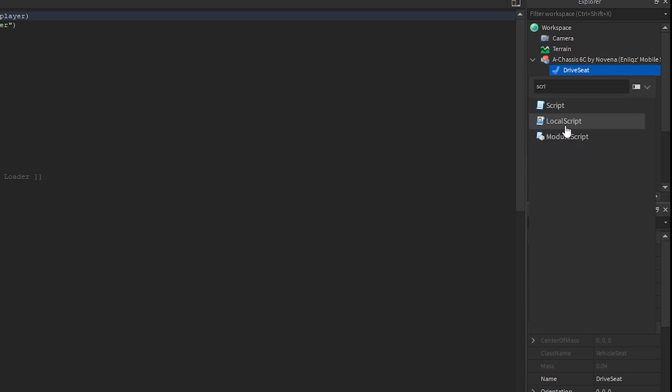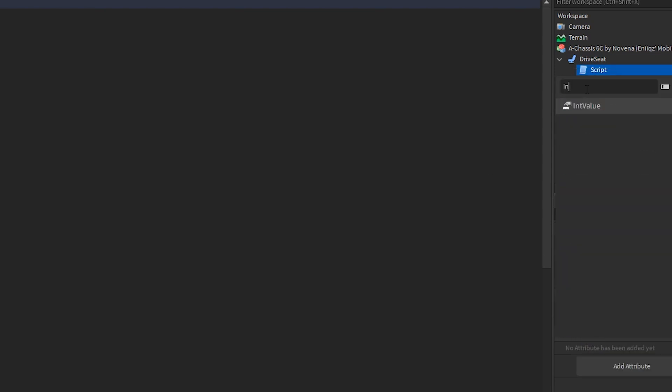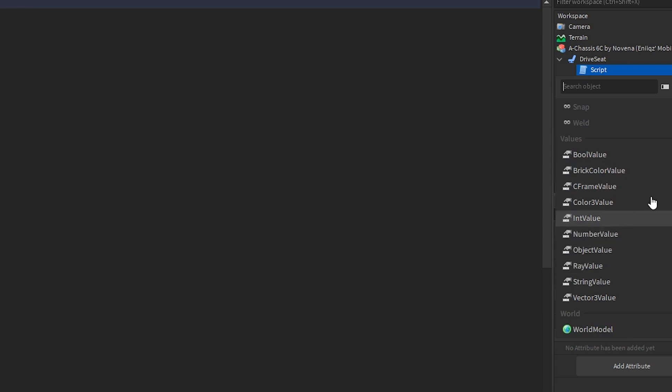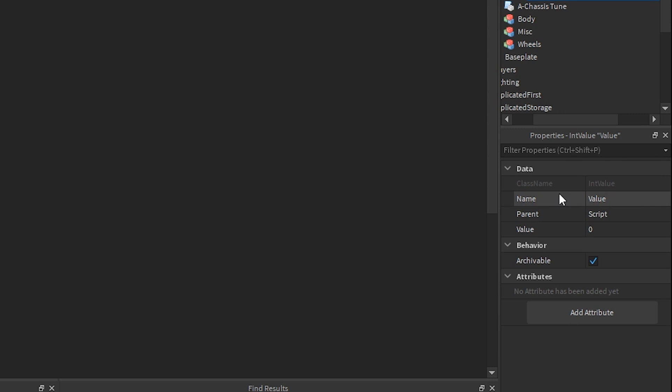Make sure it's not a LocalScript. Once you've inserted the Script, click inside of it and hit Insert Object again — this time you're going to need an IntValue. Make sure you're not using any of the other values such as a BoolValue or anything else. It has to be an IntValue because we're looking for integers, which are the numbers for the miles as well as the cash. Put that in and rename it to "meters driven". It's not really miles, it's more like meters, but you can set it up however you want.